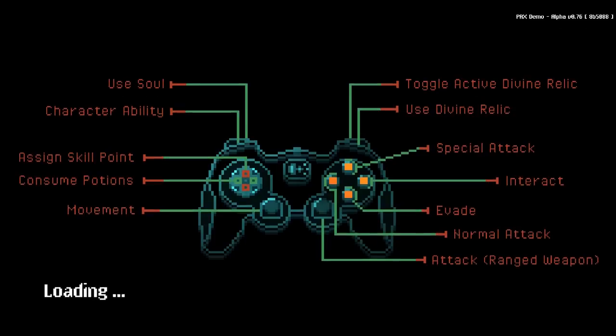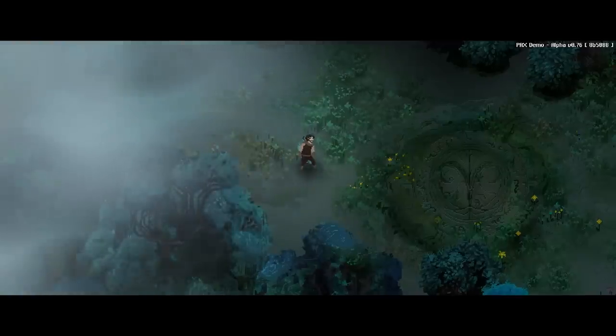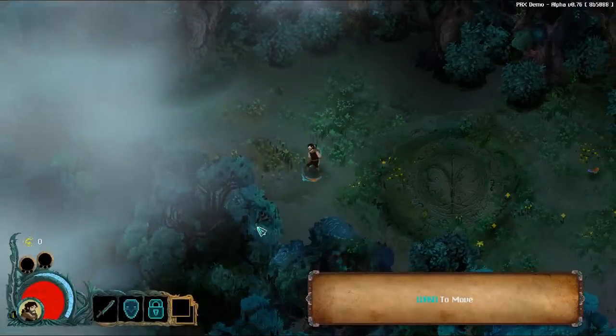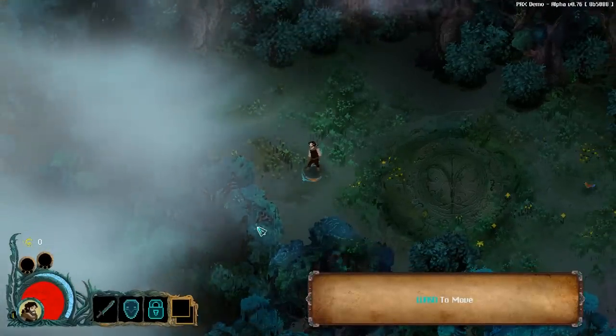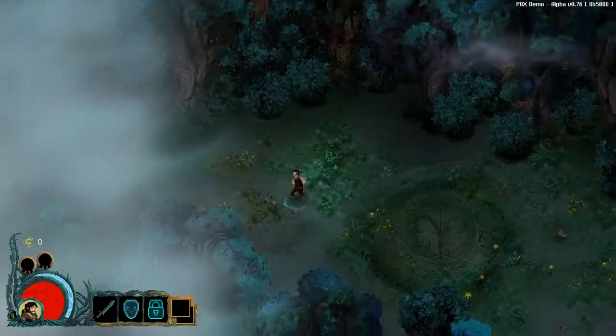Okay, use soul, character ability, assign skill point, consume potions, movement — and I didn't read the rest of that. Well, I guess I don't need to know how to play. WASD to move. What if controller?